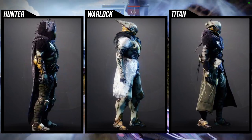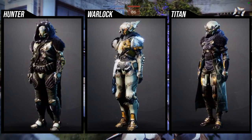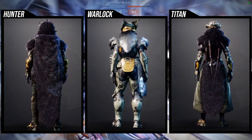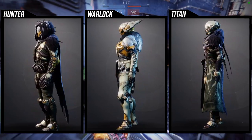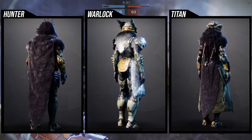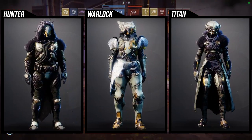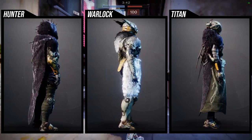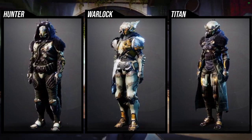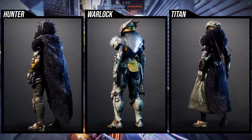For Titans, pretty much everything is trash except the chest piece and the arms — those two really save the set. The helmet is trash, the boots are trash, and the mark is damn near trash. The arms are super cool and combine well with other pieces, especially other fur chest pieces. The chest piece has a really cool fur on the neck and back, though the left and side plates are different colors so they shader differently.